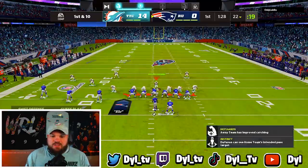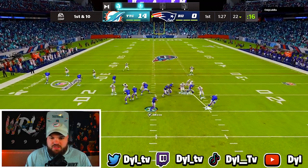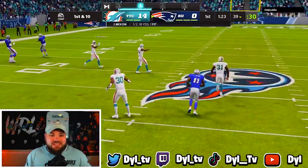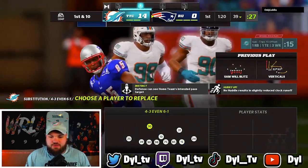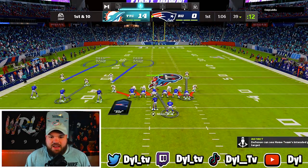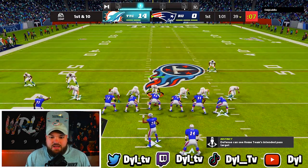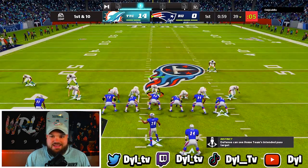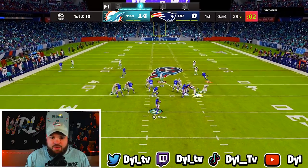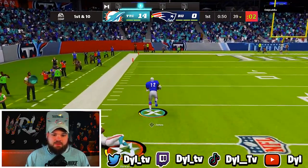I want to keep mixing up our coverage shell. Looking at the trips formation - we just have to watch the running back, that's all I'm worried about. Westry is not supposed to be on the field - he doesn't have acrobat, I sold myself. Now we got Ed Too Tall out there. We're just gonna be on the running back the entire way. He motioned over - I don't like this. And that's Xavier Howard with the second pick of the game!